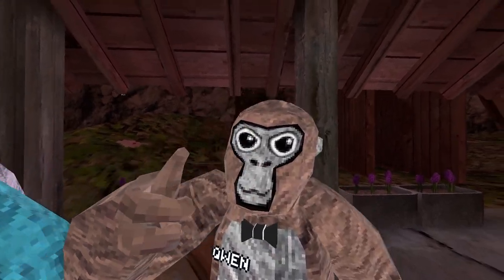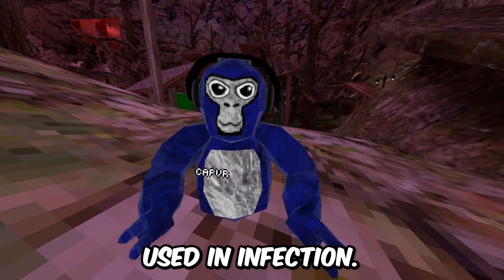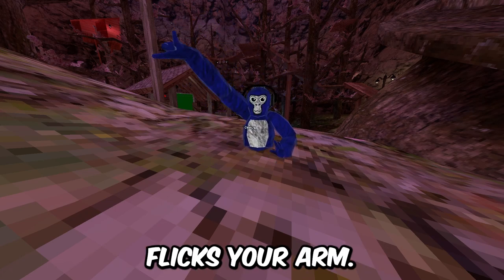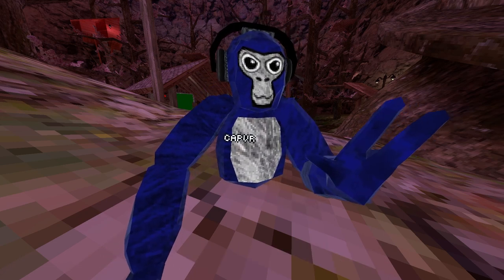The next thing on the menu is flick tag, which is only used in infection. Basically, when you press right trigger it flicks your arm so you get an easy tag — you can swing your arm really fast and get a tag. Here are some clips.